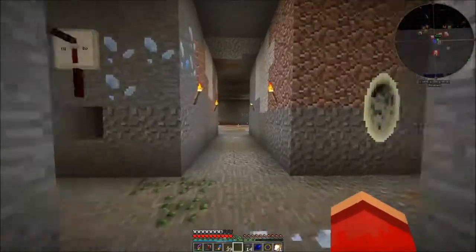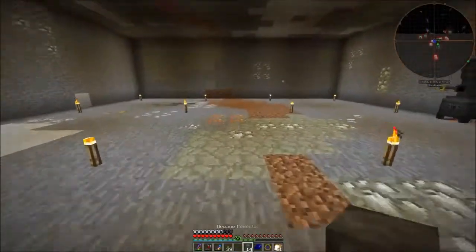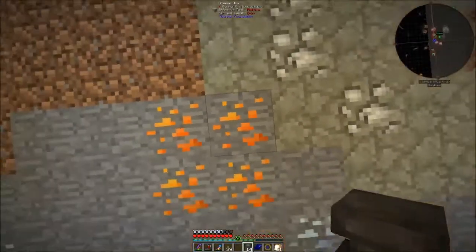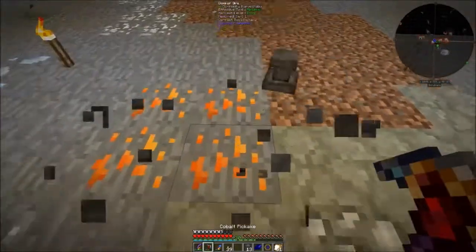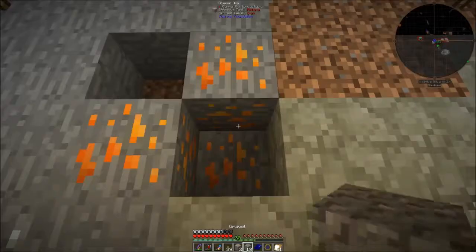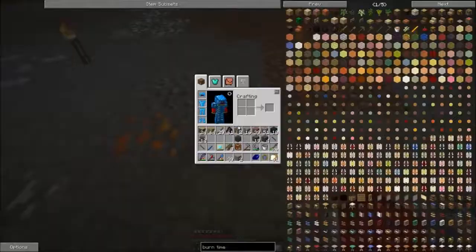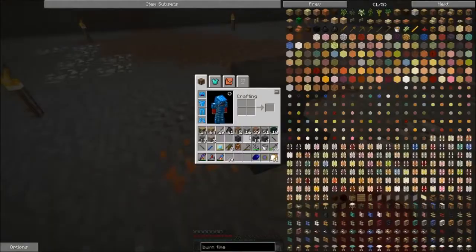We need to put an arcane pedestal in the very middle of the room, which should be right here. I'm actually going to get that copper from under it because we're going to want that. Grab both of those, and we can replace it with gravel for now. Eventually I'll get around to putting nice looking blocks into these rooms, but for now this is all we need.